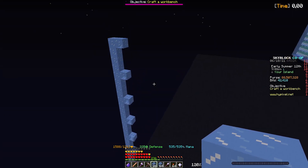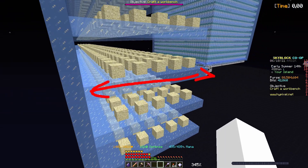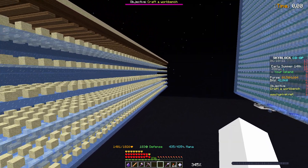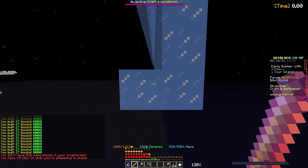Now the important part: you want to make this 164 blocks long on the Z axis. You don't have to make it wide on the X axis, but it's important that it will be 164 blocks long on the Z axis. That will allow you to save a lot of work later, and here you can use a trick for easy access to the ice.